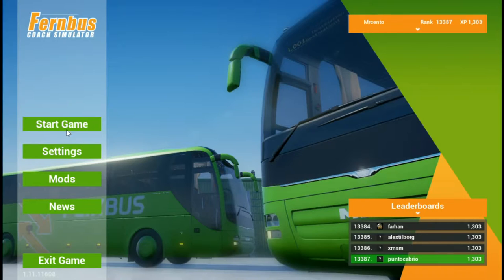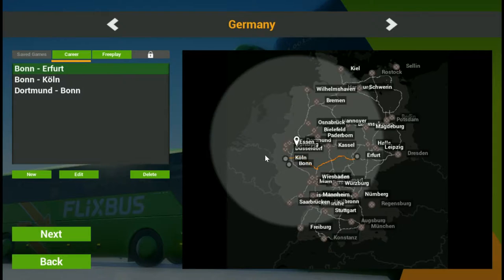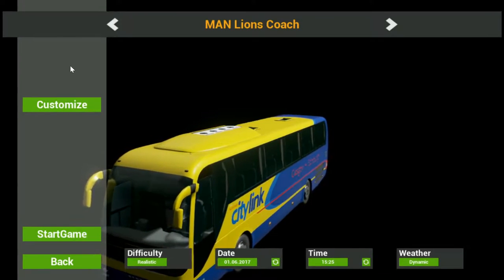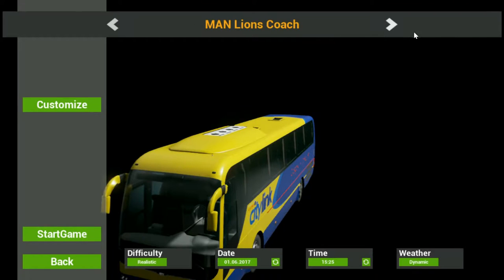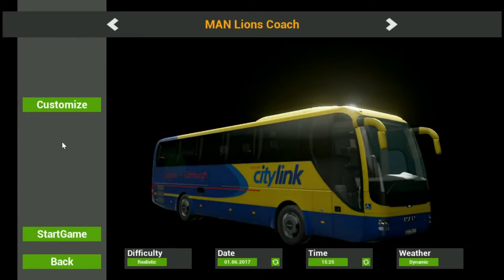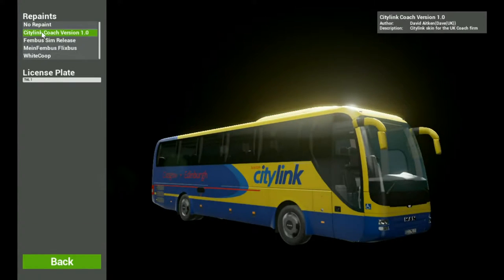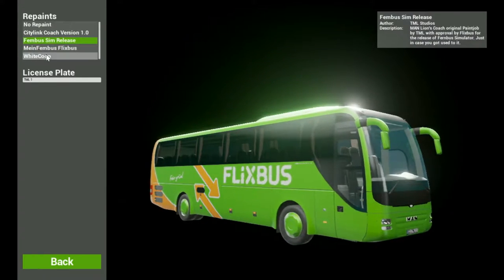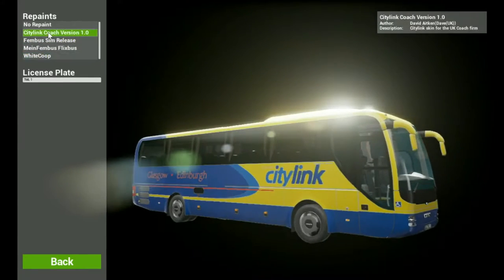We're just going to start the game. What journey will we do? Let's do Bonn to Cologne. We'll just do the small bus, and I've put in the Scottish CityLink bus livery. I think that looks cool - I prefer it to the Fernbus Flixbus logo. I know it's Scottish and we're driving on the wrong side of the road, but these are our options.